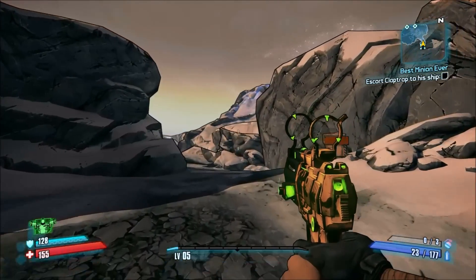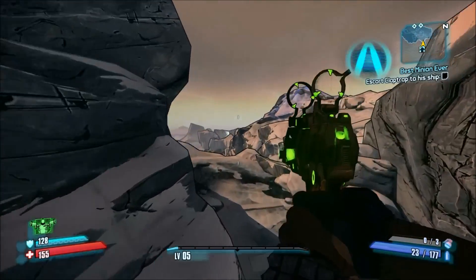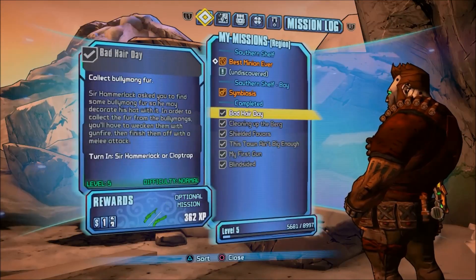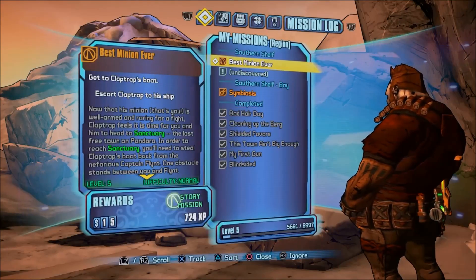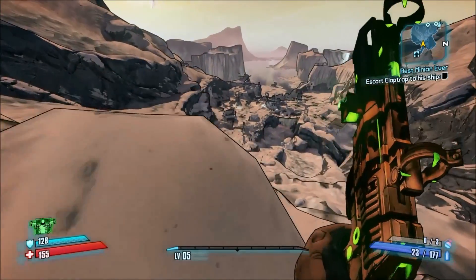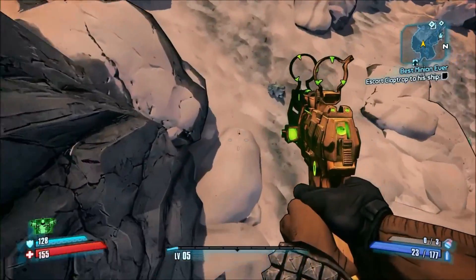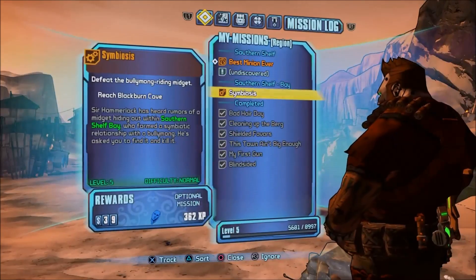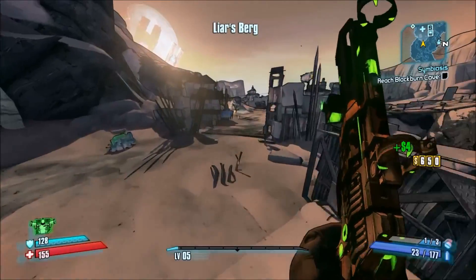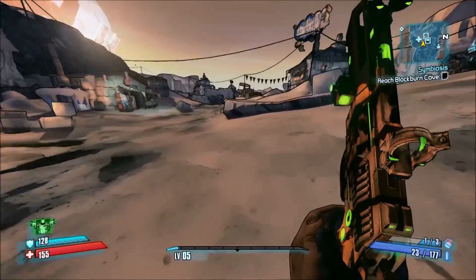Hello everyone and welcome back to a brand new video on Borderlands 2. Last episode we did a few missions — if I show you here, we did all these missions pretty much and we still got three more to do. In this episode I'll be doing the two side missions we currently haven't got. The first one, as soon as I land, will be Symbiosis, which basically means we have to go kill a midget riding a bullymong — yes, that is a sight to see.